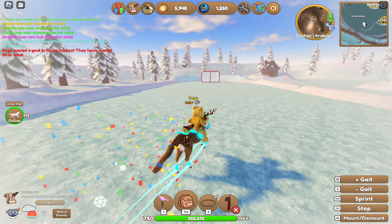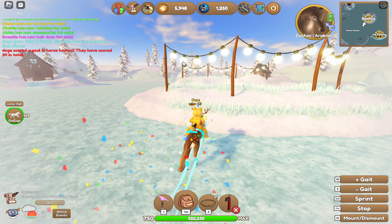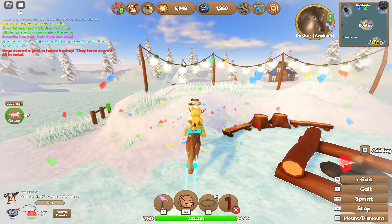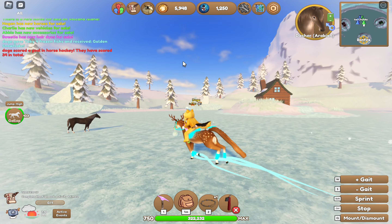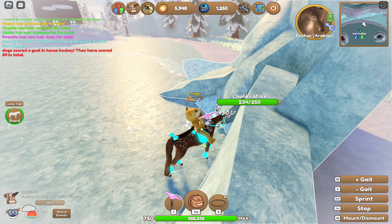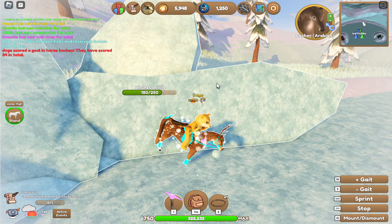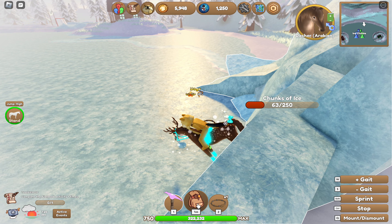Every time you put in a piece you get a golden snowflake, so I think this is the best and easiest way to do it. Sometimes when you harvest the ice chunks you'll get some fish or golden snowflakes. I have 33 bowls, by the way. Also, if you score 25 or 30 goals in the hockey thing, you get a secret item.